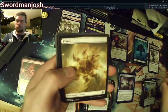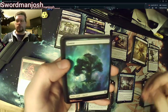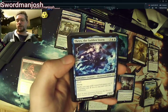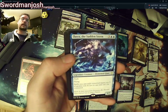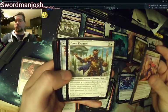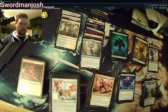Last rare is Thrix the Sudden Storm. He could be interesting to build an EDH deck around — just because spells with converted mana cost five or greater cost one less to cast and can't be countered, and he has flash and flying. It could be fun to think of something for that. Hero of the Nyxborn, Inevitable End, Dawn's Evangel.